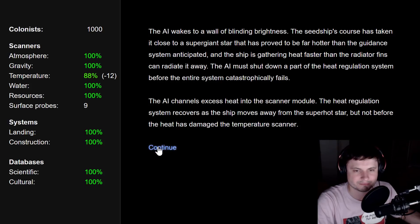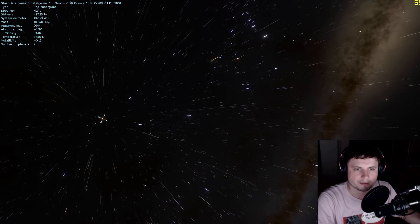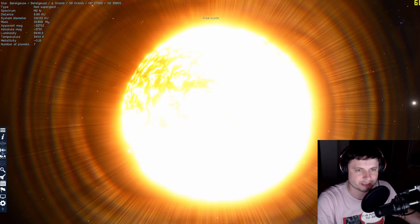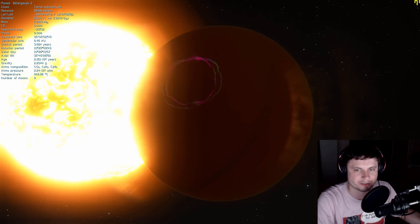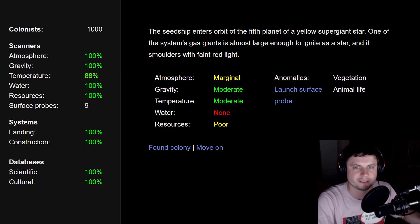This time we avoided catastrophic damage. The seed ship enters orbit of the fifth planet of a yellow super giant star. One of the system's gas giants is almost large enough to ignite as a star and smolders with faint red light — basically a super giant with a potential brown dwarf. To help visualize this I'm going to Space Engine to show Betelgeuse, and look — there's a Neptune-like object representing what we've discovered. Back in the game: the fifth planet has some atmosphere, gravity, temperature, but no water, poor resources, and there is animal life and vegetation.